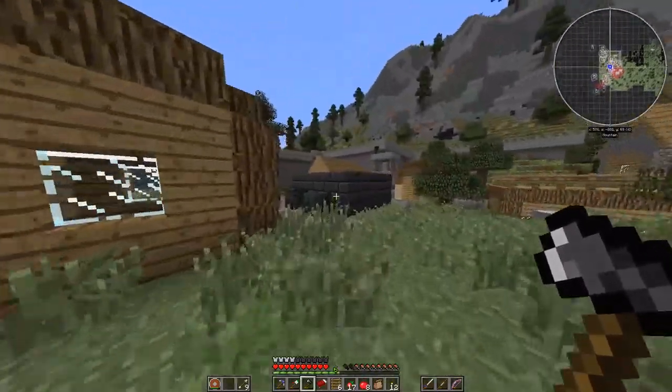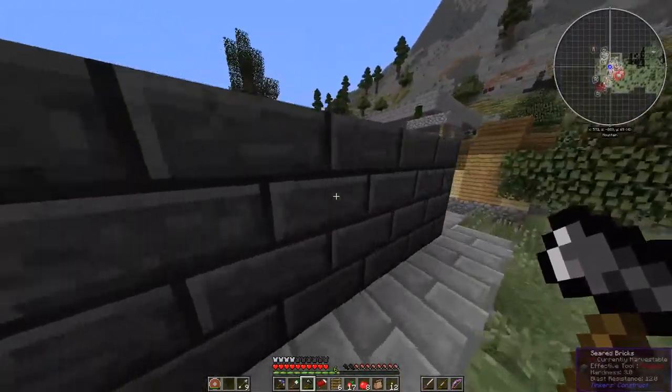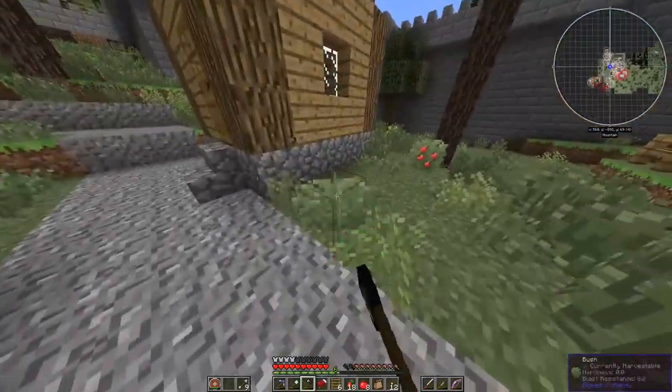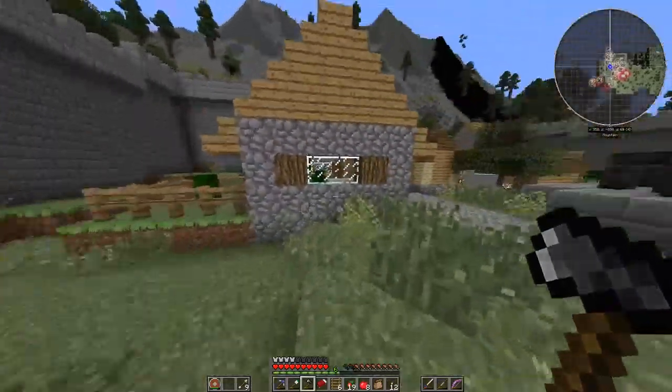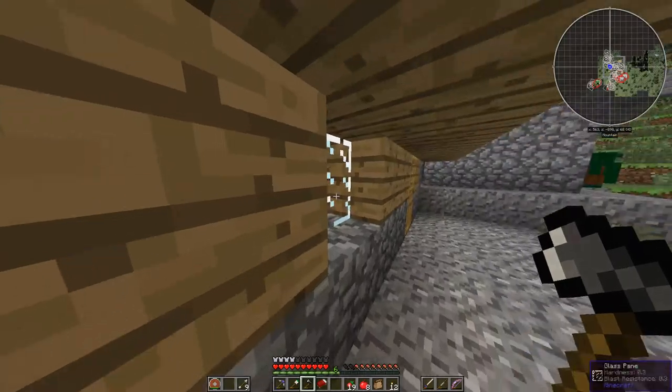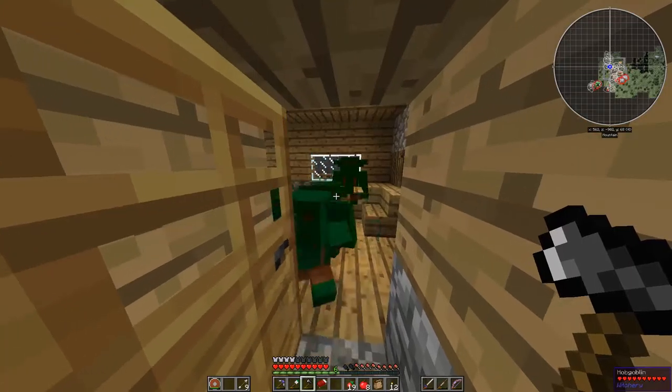What else we got here? Tinker Construct — seared bricks. We'll be back for that when we start the Tinker Construct. More of these little imps. These guys are interesting. No villagers are here though.